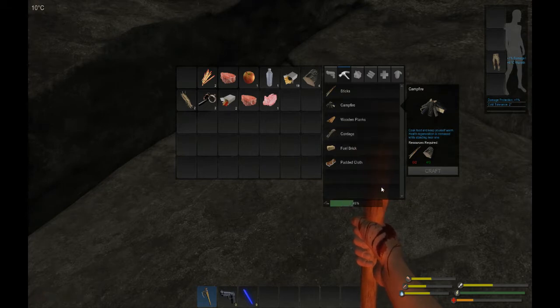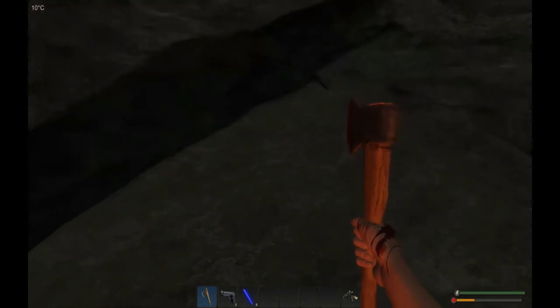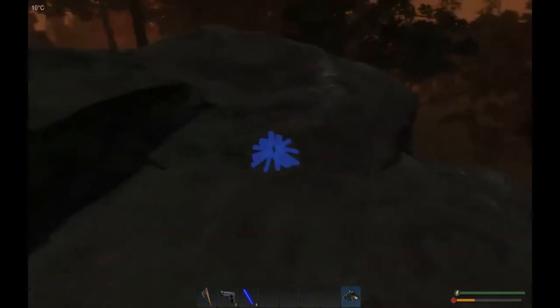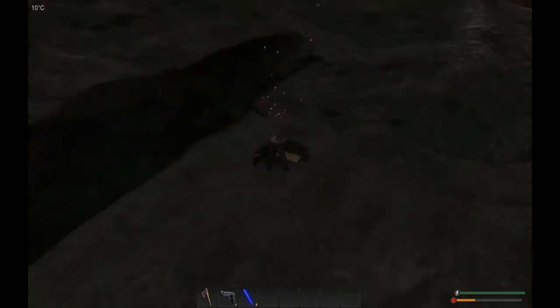Once your campfire is crafted, it's going to appear at the bottom of the screen in your hotkeys so you can place it. We're going to place our campfire — I'm going to pop it right there.